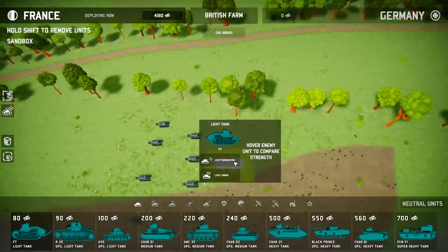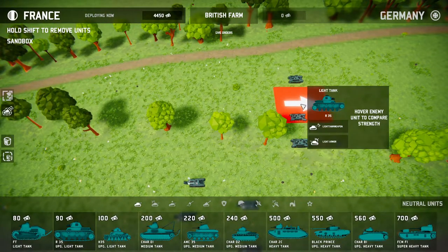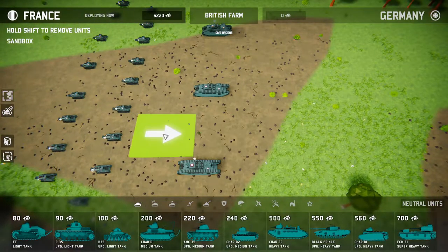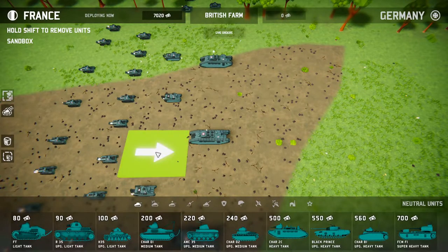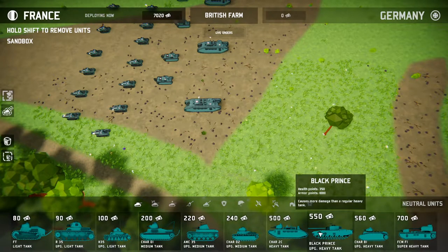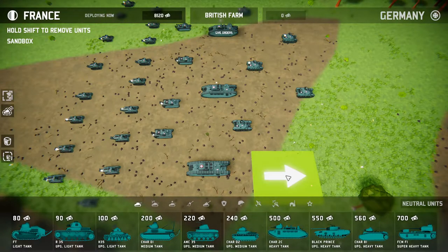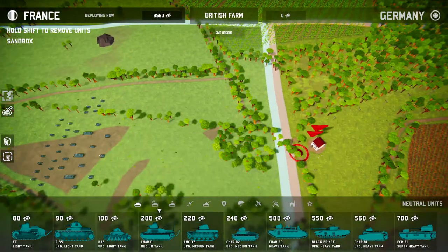Let's get a big group of FT light tanks — these are from World War I, so that's cool I guess. Let's get a few super heavy tanks. Very good. Is one of those guys still gonna know what kind of tanks they are? We'll find out. What the hell is this? A Black Prince? Get more mediums up there. I think that's enough tanks. We've got the planes in the air.